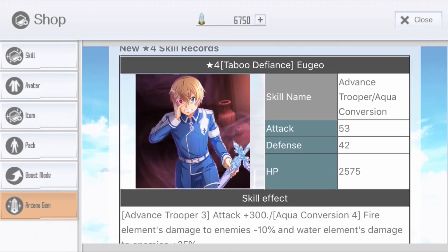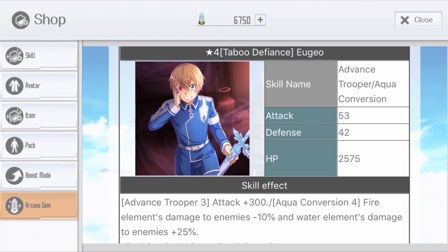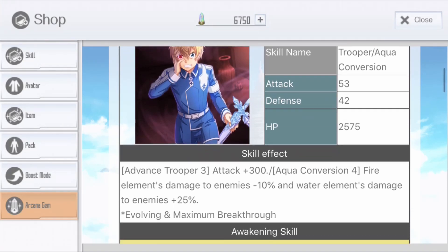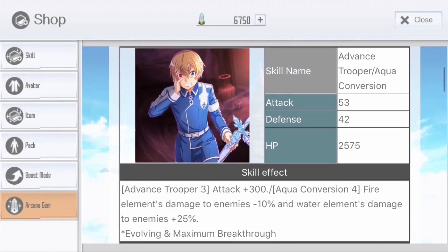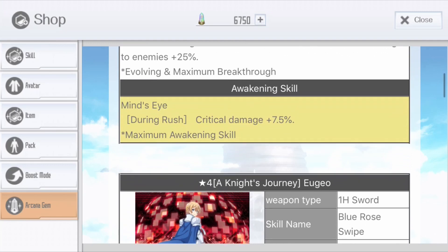The first new skill is Taboo to Finance Juju — it's an advanced trooper with aqua convention. It gives you a flat 300 attack boost and also boosts your water damage by 25%, while reducing your fire damage by 10% at max limit break. That's nice, and it's an awakening skill.